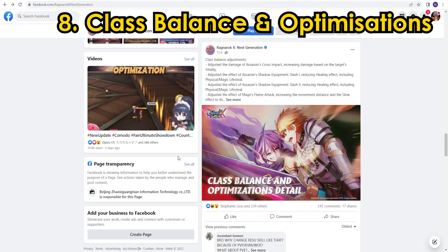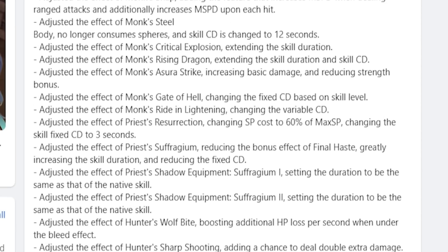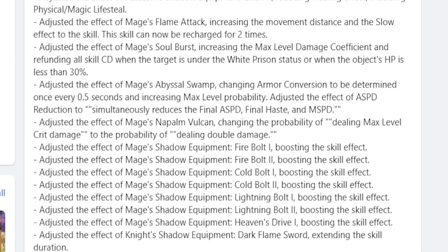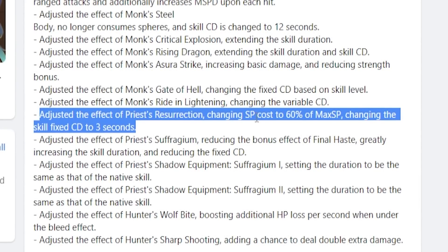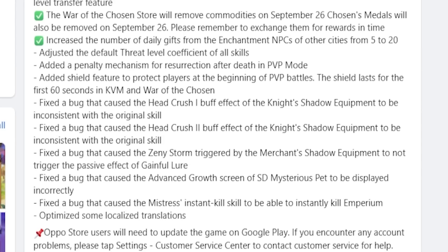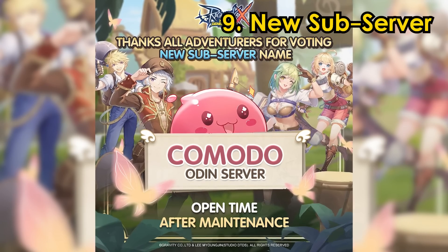Eighth, class balance and optimization. I covered this in my previous video, and as expected, these updates are also being adopted in the SA server — I've linked the video in the description below for more details on class balance. Most importantly, the priest resurrection skill is now reverted back to three seconds and updated to follow the Taiwan server class optimization. The resurrection skill now has a three-second fixed cooldown but uses 60 SP to cast. Additionally, the game has also added a penalty for resurrection after death in PVP mode — let me know in the comments below if you already know what the penalty is.